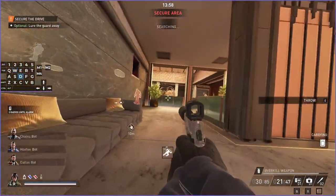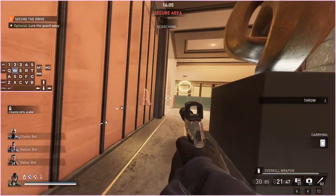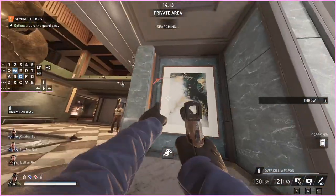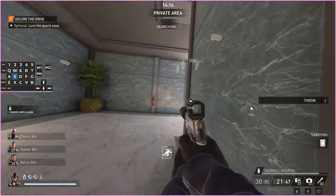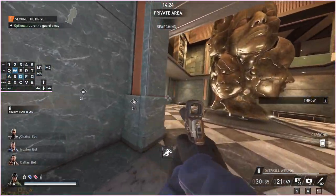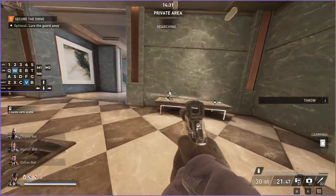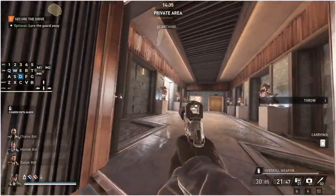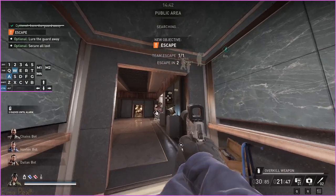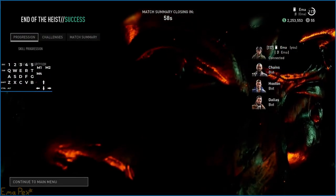Once they go into search mode they start jumping over that balcony, which looks pretty funny. You can just slide past people on the stairs — movement in this game is very wacky sometimes. If you don't go into search mode the guard here will still be standing there and you'll need to use this lure to get him out of the door. If you threw the bags in the vents and didn't get caught, you can just move all those bags down the stairs and over to extraction — pretty straightforward.